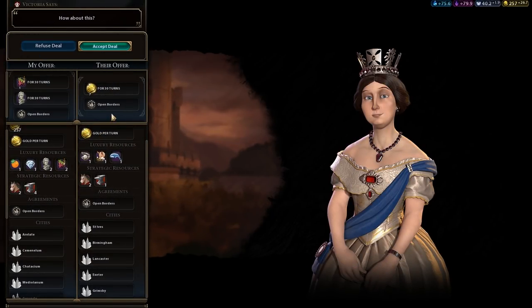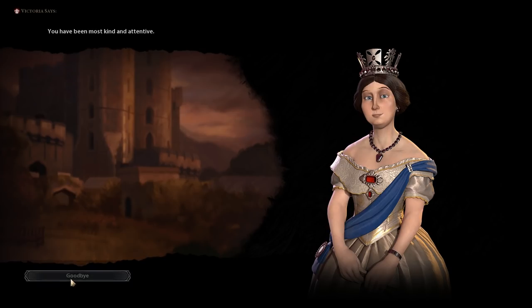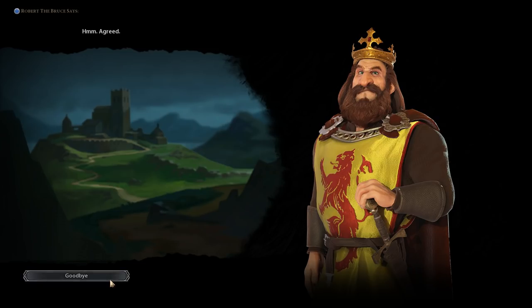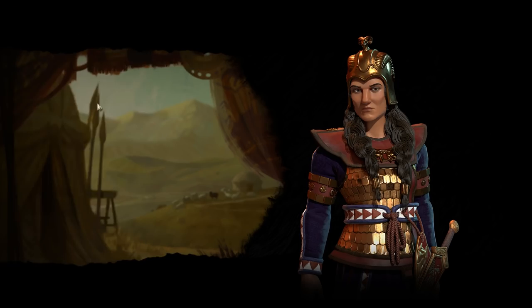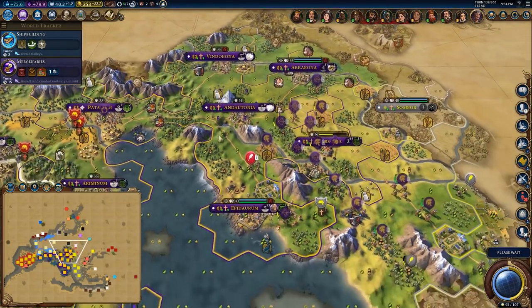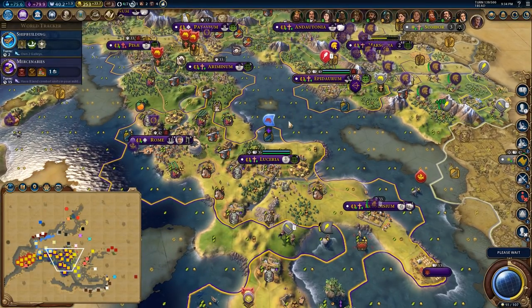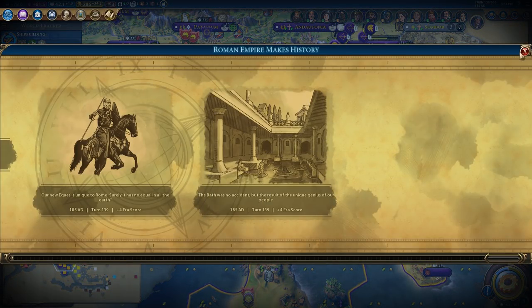Mutual open borders — would you give me more? That's all you'll give me. What about mutual open borders with Scotland — would you give me more? You'd give me one gold per turn. I need to get these traders filled out, but I need to get my baths built as well — the baths are going to result in a lot of amenities and growth. We've got our first unique district and we are going to have a golden age soon.